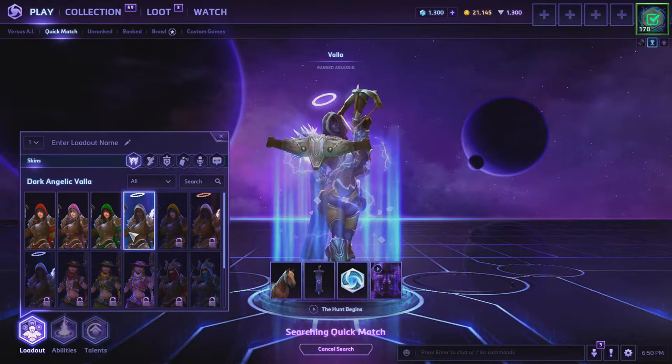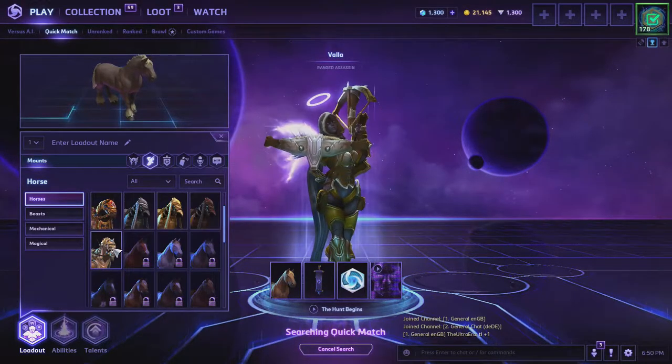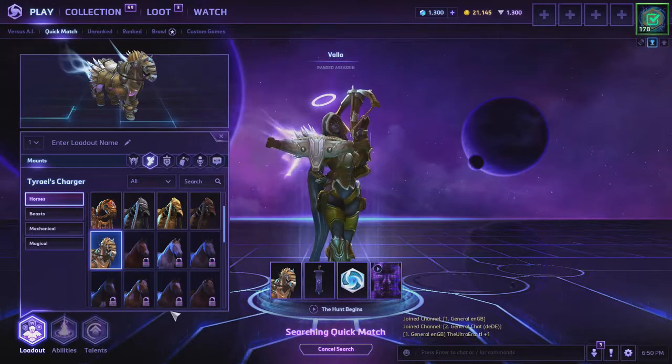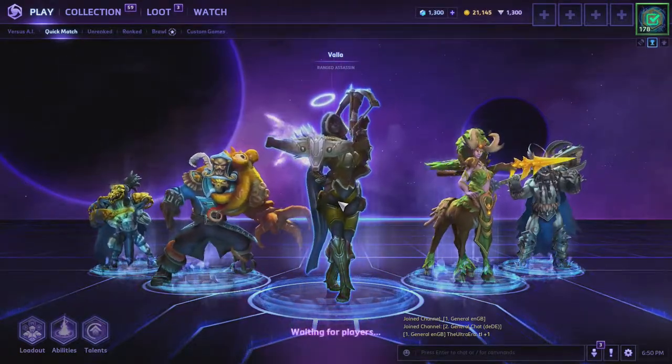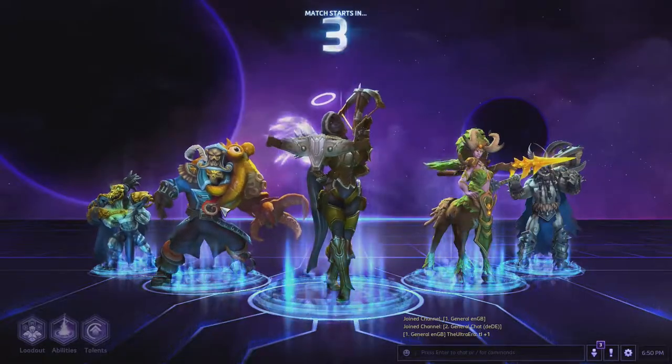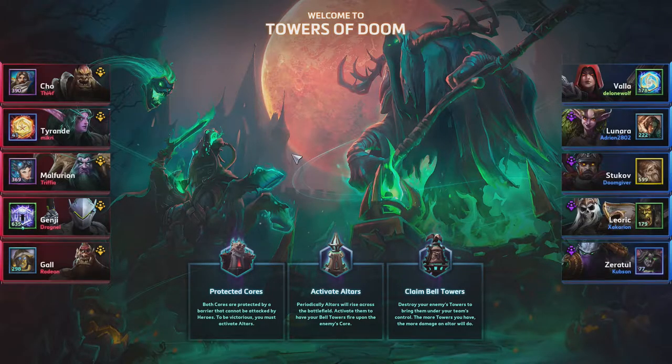Let's also maybe see if I have a better loadout — yeah we actually do. Interesting skins. That's a healer, a tank as well, another assassin. We should have decent PvP capabilities. The map is Tower of Doom. There's a Cho'gall and a Malfurion, Tyranda and Genji on the enemy team. I do think we have the damage potential, but Cho'gall can be really tough to deal with.